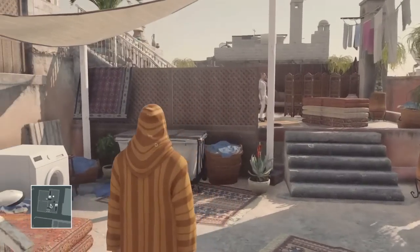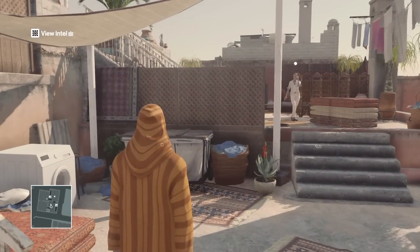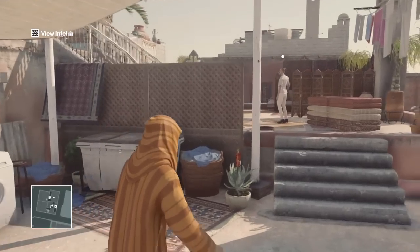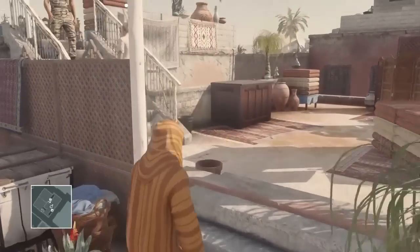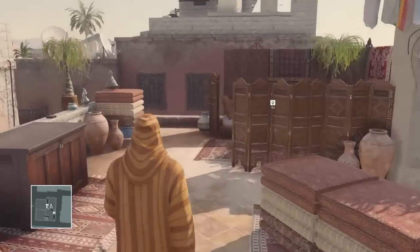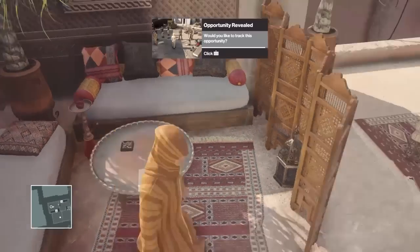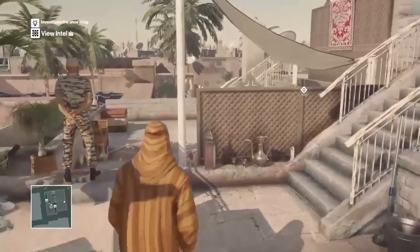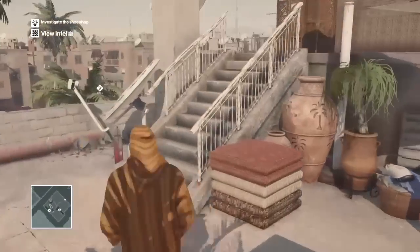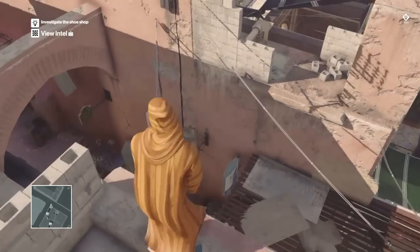Now we're on the rooftop. We're just going to wait for this lady on the phone to stop talking. We can't go walking up there yet because she can see through our disguise, so we need to wait for her to leave. On the table behind her there is an evacuation plan — there we go. And this is the opportunity we're going to follow.